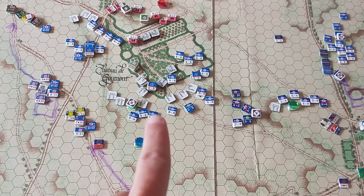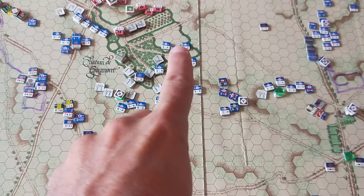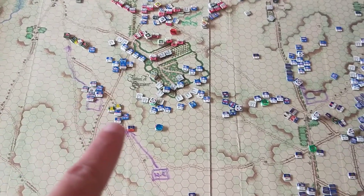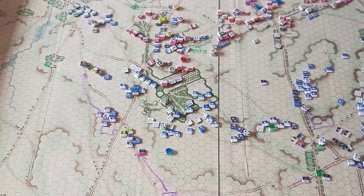Foy's division is driving through the woods with Bachelot on his right, pushing forward unopposed through the open paddocks, and Jerome Bonaparte on the left. They're strongly supported by a number of different light and heavy cavalry units, just watching their left flank.